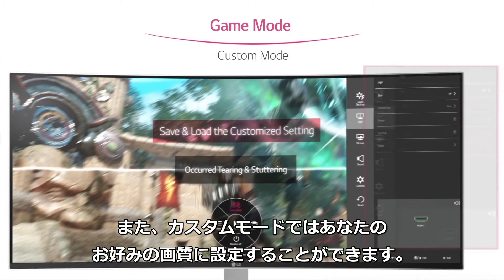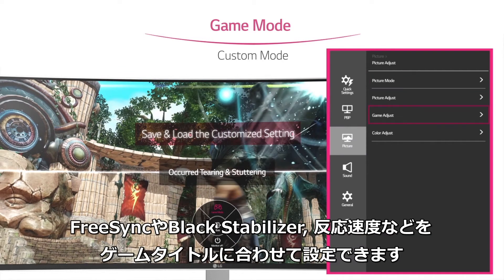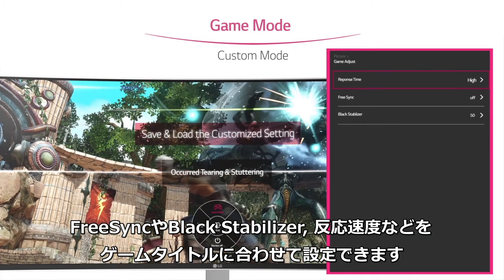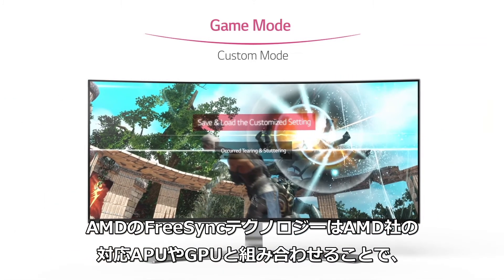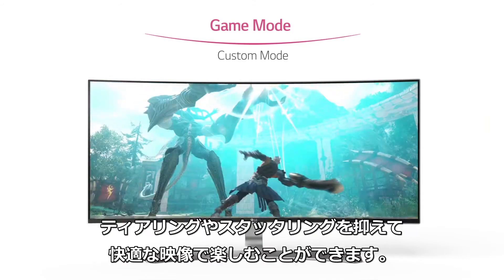In particular, Custom Mode in Game Mode helps you adjust your own preset configurations the way you want. You can control and preset Free Sync, Response Time, Black Stabilizer, and more. Finally, you can enjoy the perfect gaming without any tearing and stuttering.